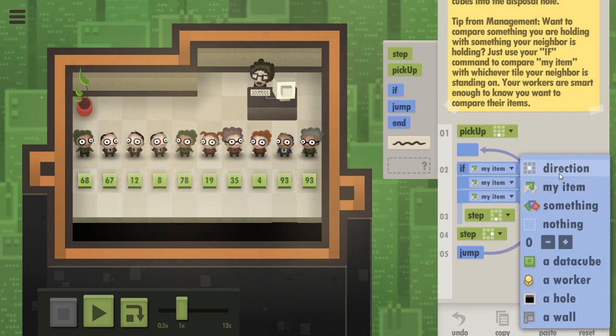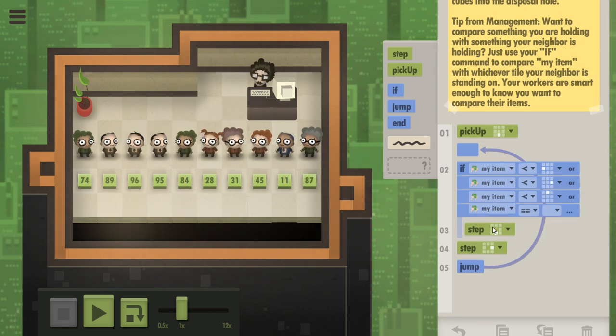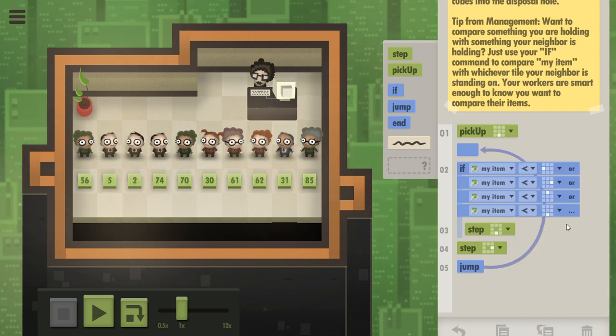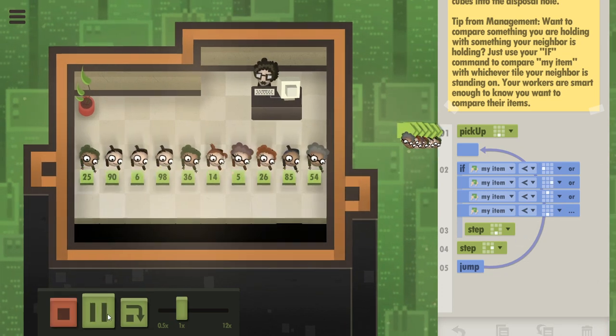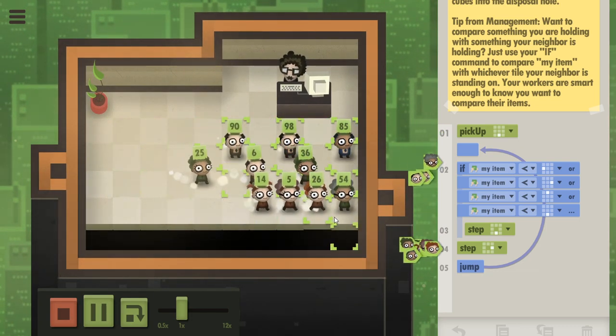We're going to say: if you're smaller than the person above you, or you're smaller than the person below you — this is still technically one command — if you're smaller than anybody next to you, then you step down. So this increases the odds of people being able to realize that someone next to them is big, and prevents these logjams from happening.